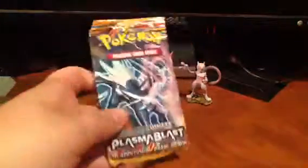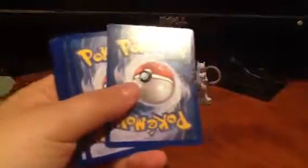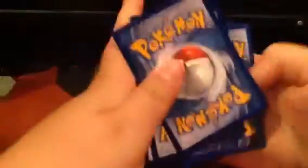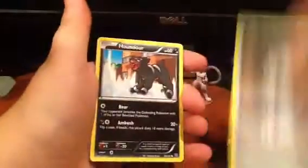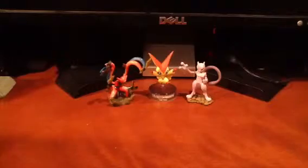Plasma Blast, come on! Genesect EX or Genesect EX Full Art would be crazy — if I pulled that, I'd probably just go insane and scream and wake everybody up in my house. Code card. Reversal Trigger, Duosion, Lairon, Squirtle, Teddiursa, Aerodactyl, Houndour, Ducklett, Reverse Arcanine, and an Aggron. I really hate these Team Plasma cards. I'd better get something good out of this last Plasma Storm or else it's bad pulls for this tin — one holo, that really stinks.